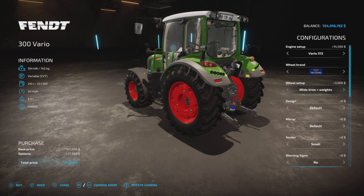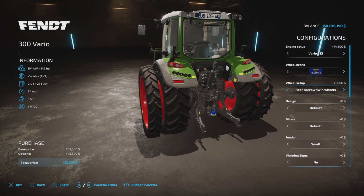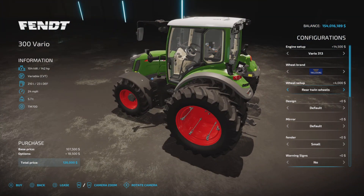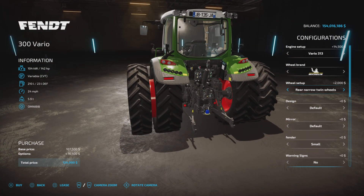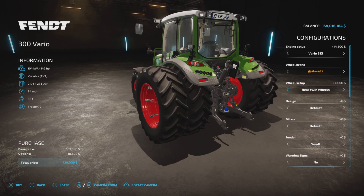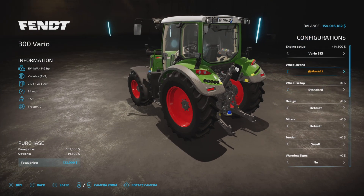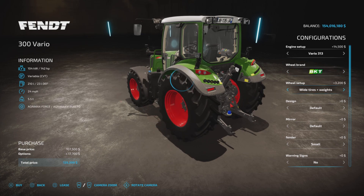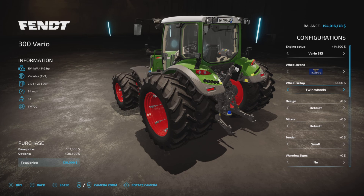Wheel brands include the usual suspects — Trelleborg, which has the most options: standard wheel weights, wide tires and weights, wide tires, narrow twins, rear twin narrow wheels, twins all around, and back to standard. Continental has a similar pattern with a somewhat odd rear narrow twin configuration. BKT only has wides and weights, Vredestein has everything, Nokian is minimal, then back to Trelleborg. Twins all around will run you about six grand.